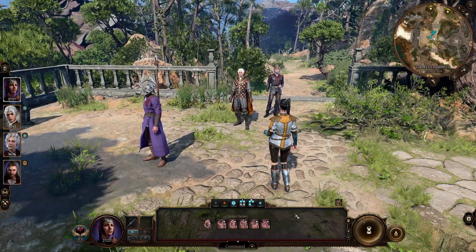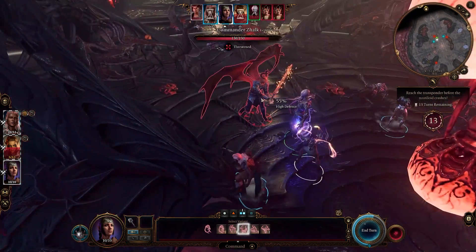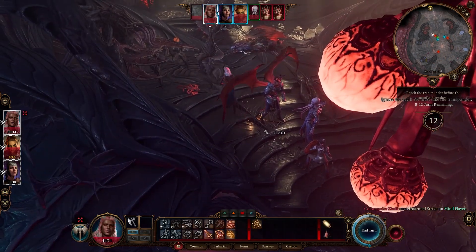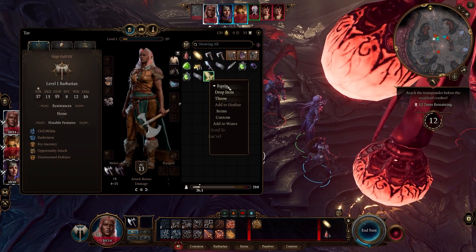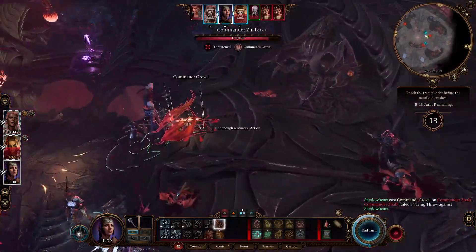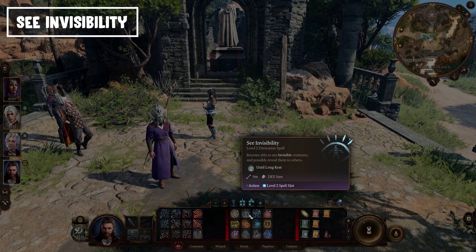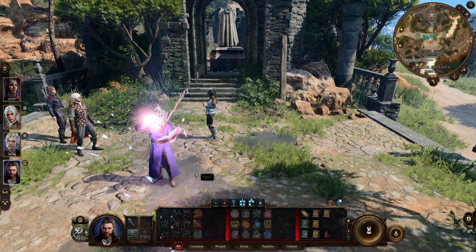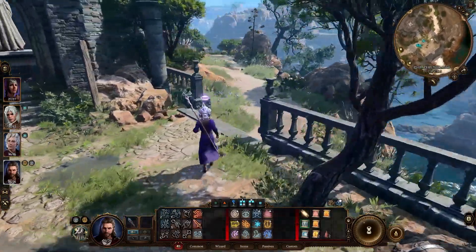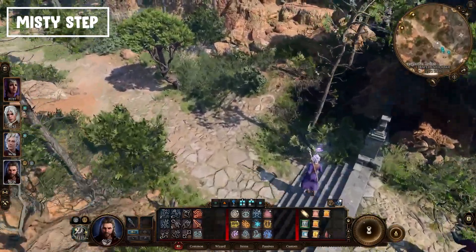To finish up, here are three occasionally useful spells I like. Command is great in certain situations — for example against a big boss in the first chapter, you can command him to drop his weapon, pick it up, and leave him weaponless. It's fun and practical. See Invisibility does exactly what it sounds like: cast it and you can see invisible monsters and objects in the world. Occasionally useful, so just know it exists.